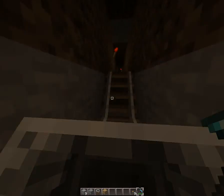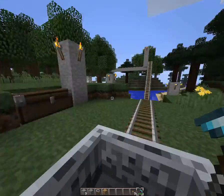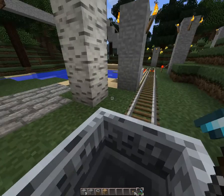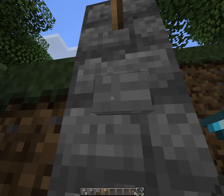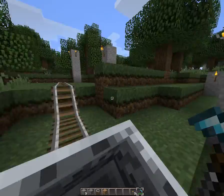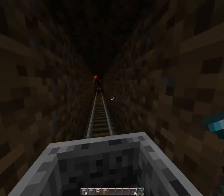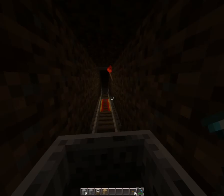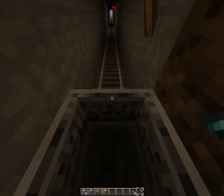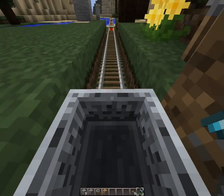Nice deep tunnel here — I tunneled all this out, took me quite some time, several days of work. I left it plain but you can make it as fancy as you like. That other cart connects me to my cottage — I'll show that in another video. The red tracks are power tracks that give me a boost, and the red torches are redstone torches that provide the power. I'll get into that in other videos.